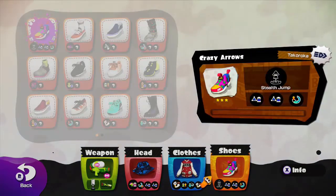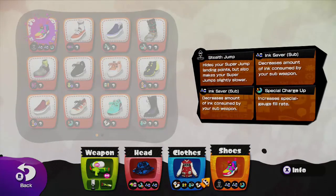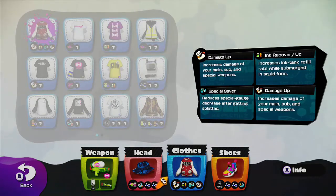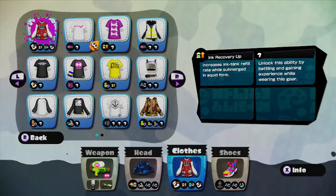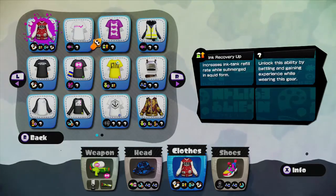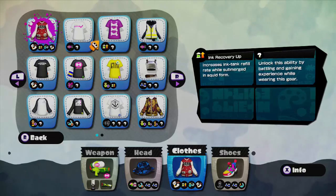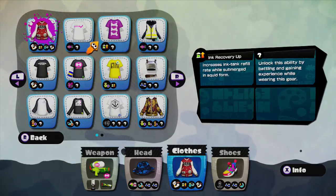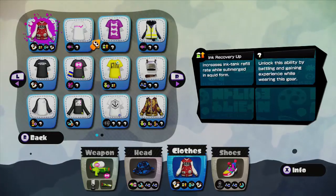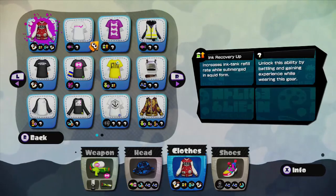With the shoes, I also have ink saver on these. I want to change my jacket — I've seen this really nice jacket that looks like a school suit. It has ink recovery up as the main, which increases ink tank refill rates while submerged in squid form. There's a jacket that looks like a school uniform with that as the main. But you can only get it through an amiibo, so right now I need to find the amiibo because they're always sold out. I need to have my gear geared towards my weapon — it needs to be based on your weapon.